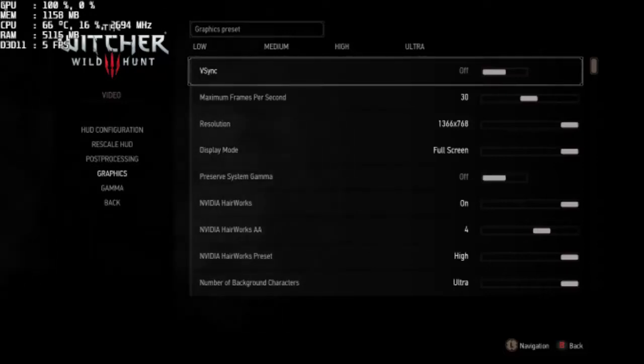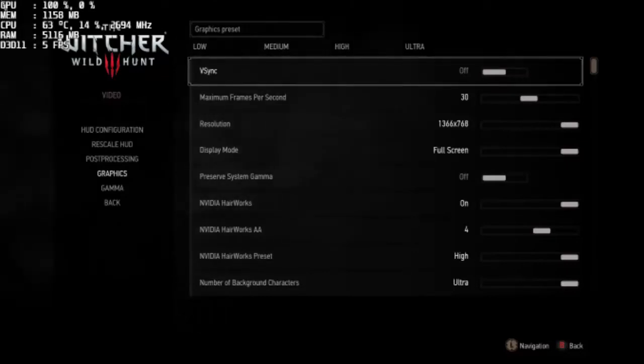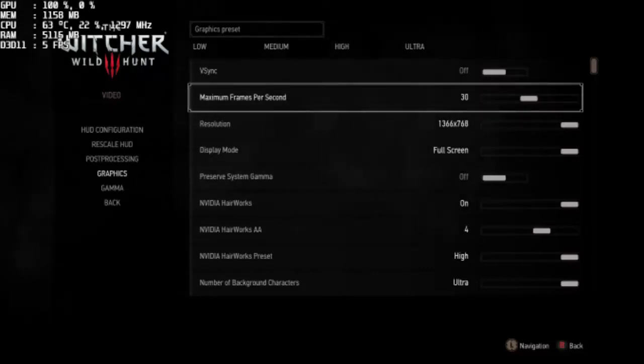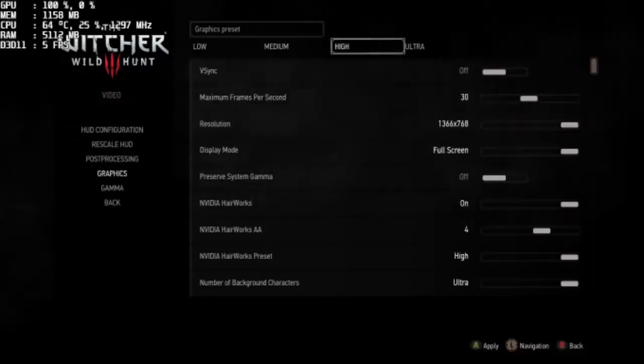Hey guys, welcome back to General 16. I am your host Jimmy, and today we're stress testing The Witcher 3: Wild Hunt for the PC. Right off the bat, I have this game on ultra. Normally I give you the whole spiel where I show you the game playing on ultra settings, but as you can see, 5 fps is not cutting it — so I just want to get that out of the way right away for you guys.